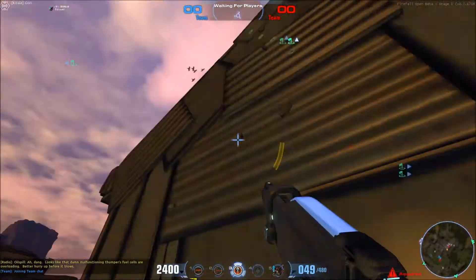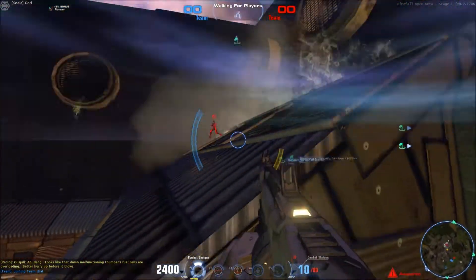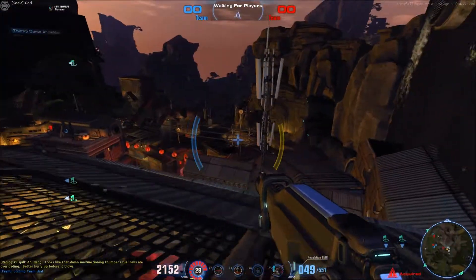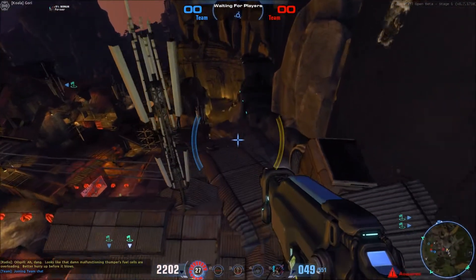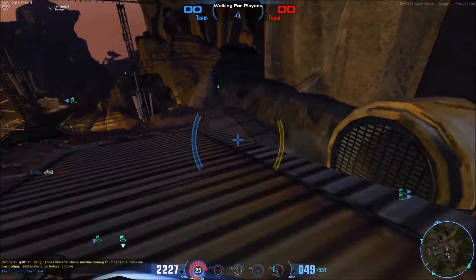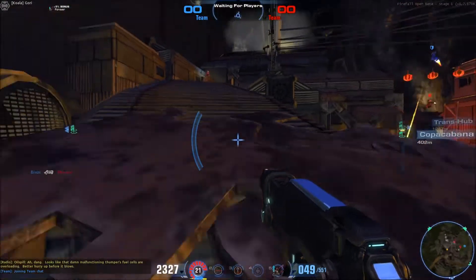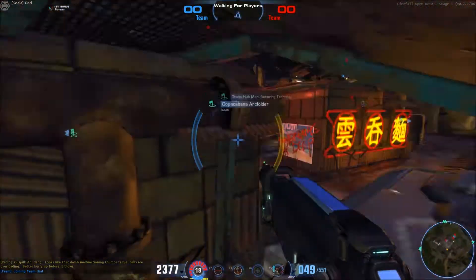If I get in close, I probably want to equip my assault shotgun and actually hit with it. These weapons cannot be reloaded — you can only equip them for one clip essentially, and then they have a cooldown. You can see 20 seconds there, 30 seconds in total.